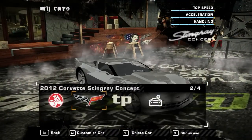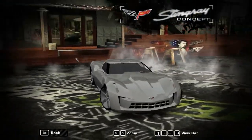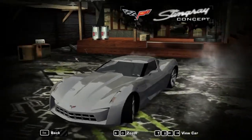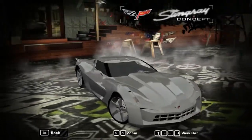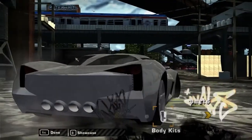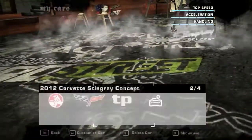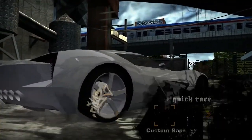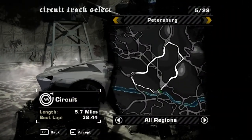Next up we have a Corvette — the 2012 Corvette Stingray Concept. It's not the prettiest looking mod; it's a little funky in some places, a little more flat and square. But it's still an interesting car. Again, can't really do much customization-wise. You can obviously paint it — I already did that off-screen, trying to get something closer to what the car's real-life paint was. This replaces the C6 Corvette.